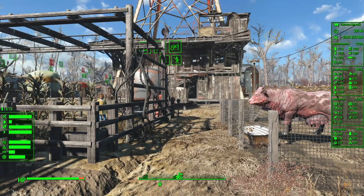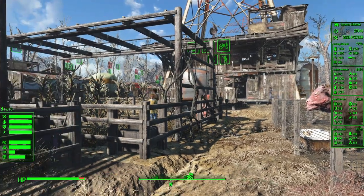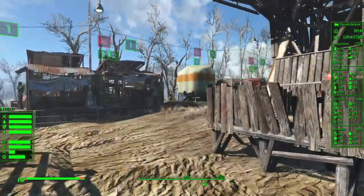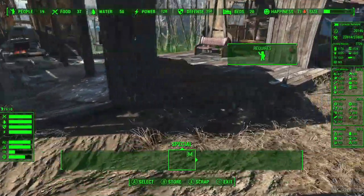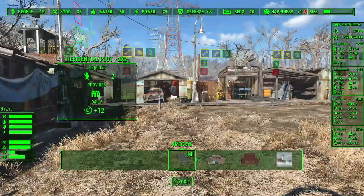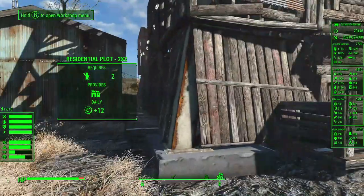Alrighty, here we are in Abernathy. I gave it a couple of minutes for the script to catch up. Looking around, we're probably okay. This electricity report is probably bogus. So we got maybe a happiness problem over here — I'm not entirely sure.